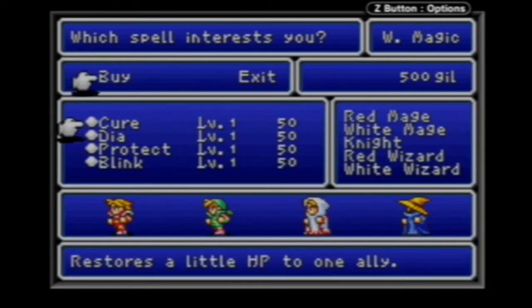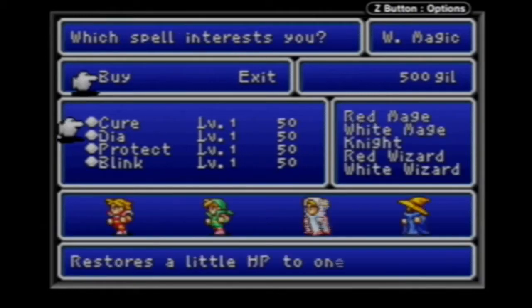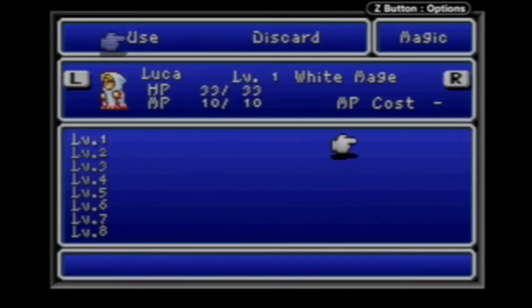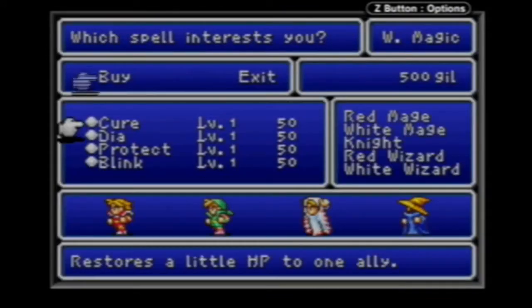As you can see, the knight can't learn everything — some are faded rather than highlighted. Only the white mage and white wizard can learn Dia, but all five of those classes can learn Cure. The spell names show level one and then 50 — 50 is the cost in Gil to buy the spell. I have 500 Gil. Looking at my character, there are three spell slots. In the level one section, there's level two, three, four, all the way to eight. Only level one is highlighted, meaning I can only learn level one spells, and I only have three slots.